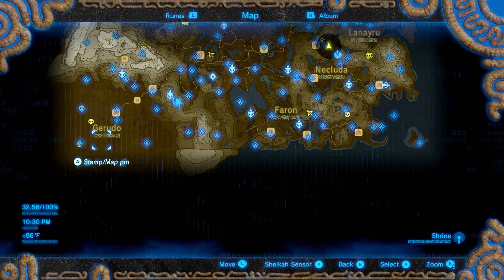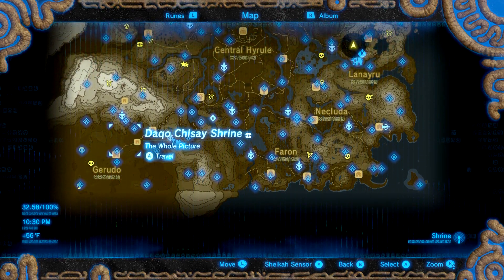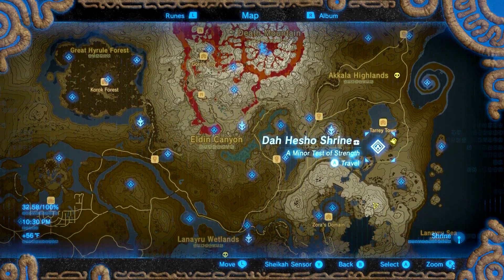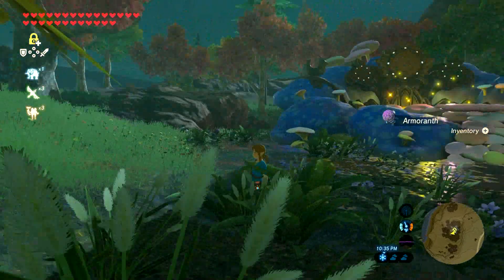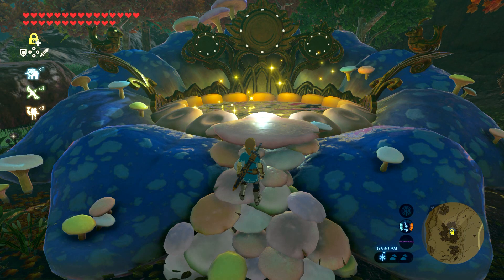Once you put all that money into getting all four fountains unlocked, you can fully upgrade your armor using any fountain. The one I use most is near Tari Town, simply because I fly around there to pick up arrows. It's my favorite fountain. That's it for fountains - now let's talk about enhancements.